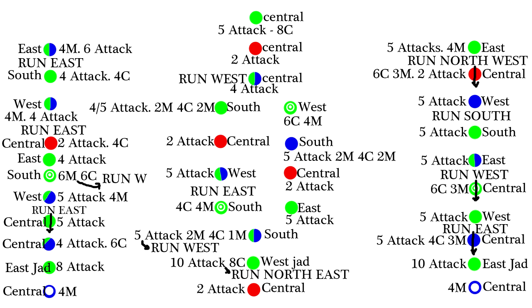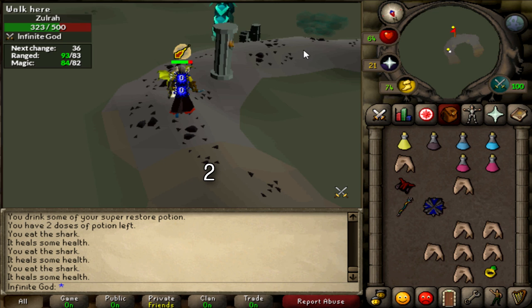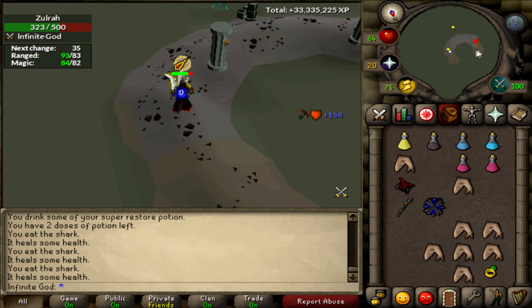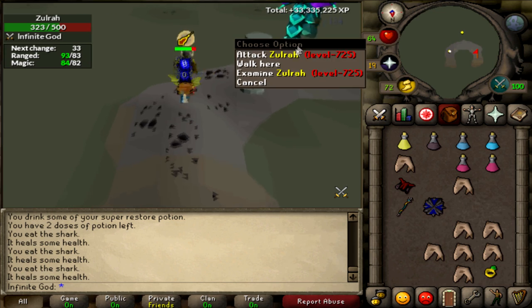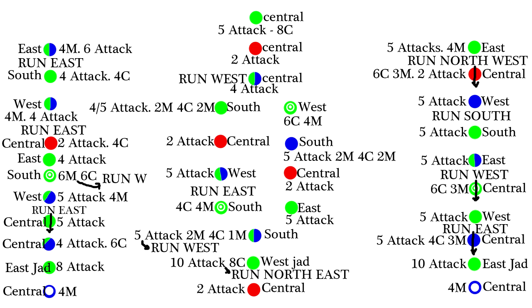The next Zulrah is a magic Zulrah who can also attack you with ranged - same as the third pattern. Turn on protect from magic or ranged, your choice. As you can see, there's a 'run west' arrow. This means during the five attacks you should run west. The time you have is three attacks and two minions to run from east to west. After the three attacks and two minions he will start spewing clouds and then it will be too late. You can still run west but you will take damage.